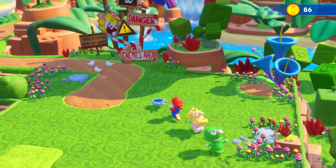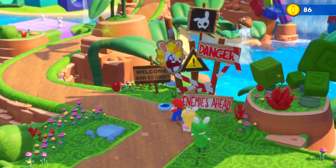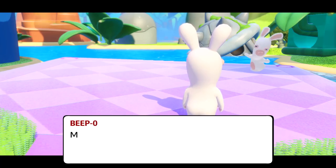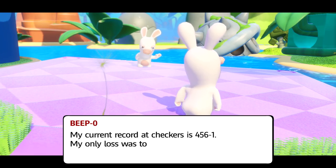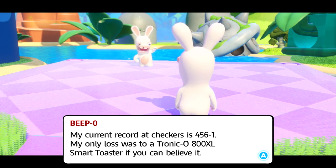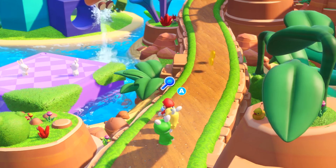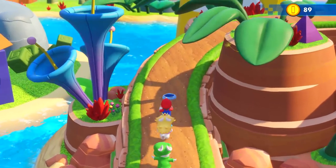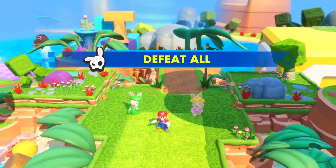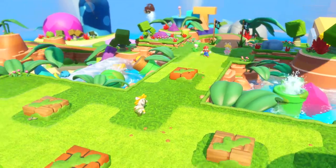Our goal is to rescue Luigi. It's an interesting world that they have built here - very creative, very colorful. There's Rabbids doing their thing everywhere. You go around collecting coins, solving puzzles, navigating the environments, seeing weird Rabbids, and eventually these combat scenarios.